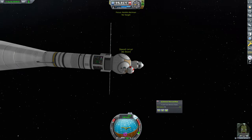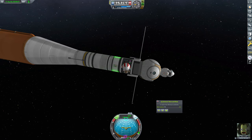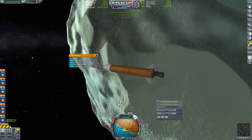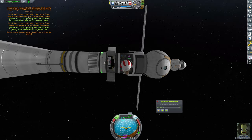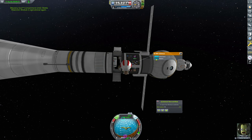We'll let go and hop over this direction. Let's open up the service bay — oh wait, we need to collect this data first. Let's go ahead and collect the data, and now we'll restore the mystery goo containment unit and restore the science junior.